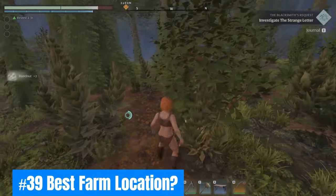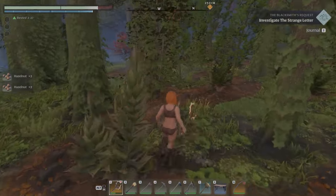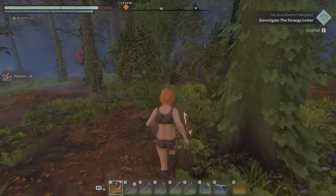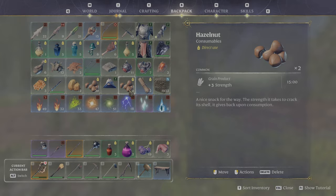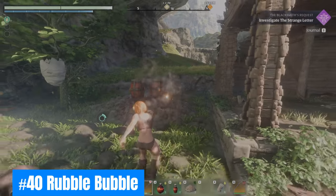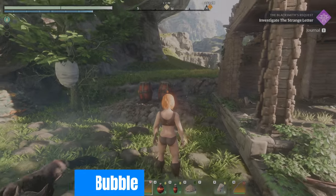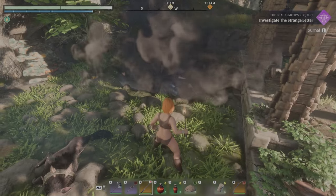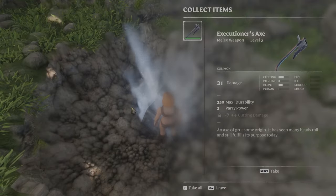Thirty-nine: Best farm location. I cited Diadwin earlier for resin farming, but it's also a great location for Hazelnuts. Hazelnuts award plus three strength for your melee builds. Forty: Rubble bubbles. Rubble piles all share the same geometry across Embervale — keep a lookout for these rubble bubbles as they hold chests underneath for valuable loot.